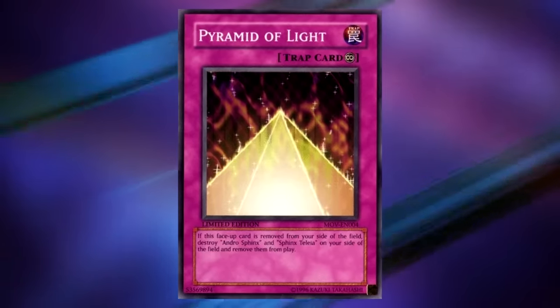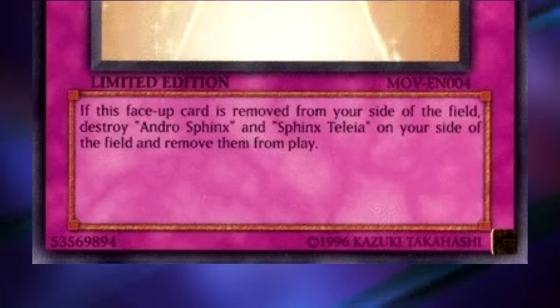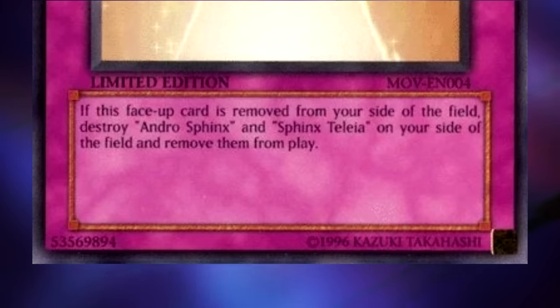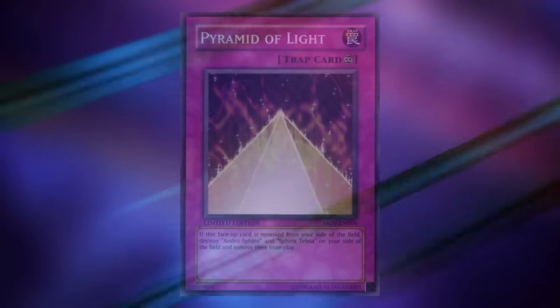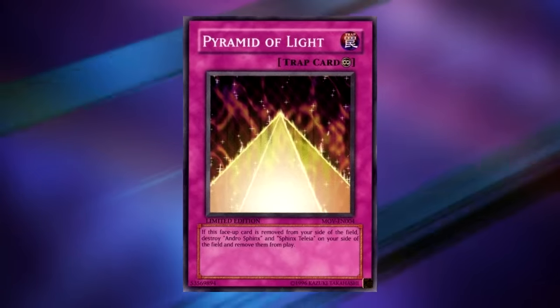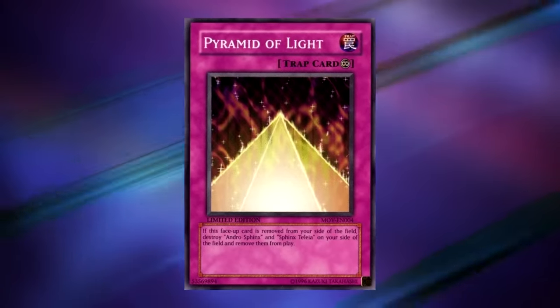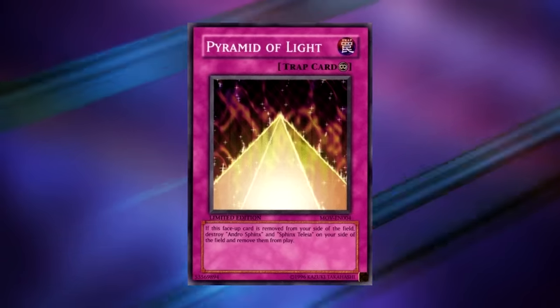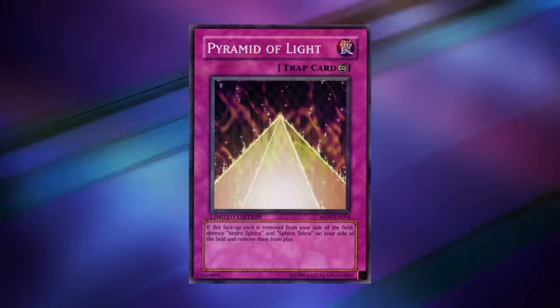Without the anti-divine beast effects, the only effect on Pyramid of Light is a downside: if this face-up card is removed from your side of the field, destroy both Androsphinx and Sphinx Taleia on your side of the field and remove them from play. Admittedly, this is supposed to facilitate a combo with these Sphinx monsters — we'll talk about that in a moment — but even with that in mind, just putting a downside on this card with no relevant good effect is definitely a big problem.